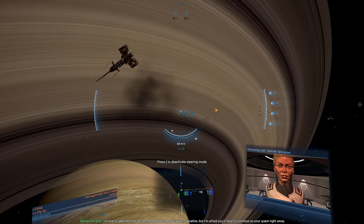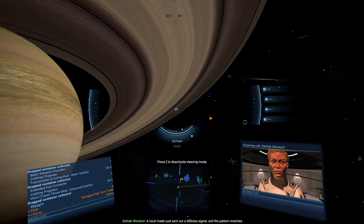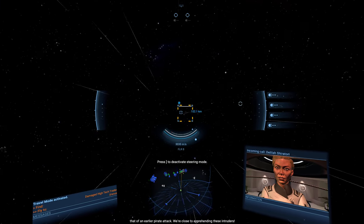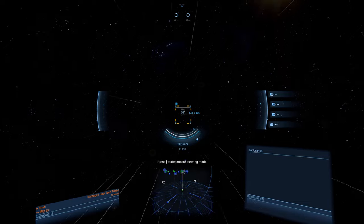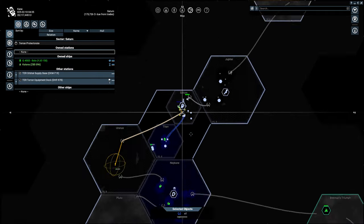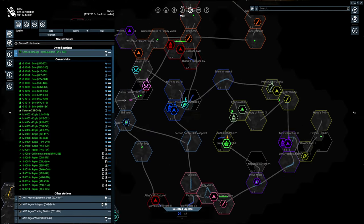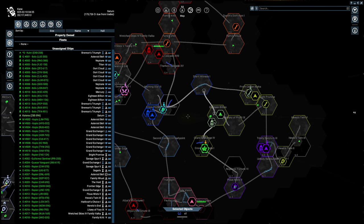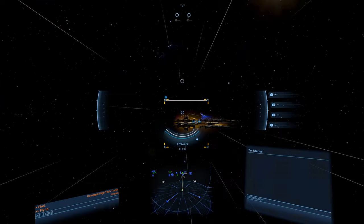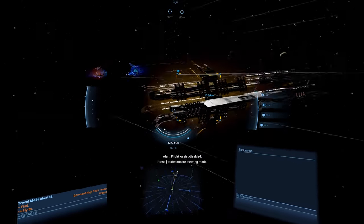'I'd love to take the time to commend you for your bravery, Operative, but I'm afraid you'll have to continue on your quest right away. A local trader just sent out a distress signal, and the pattern matches that of an earlier pirate attack.' Let's go over and check it out. We're close to preventing these intruders. Damaged high-tech trader. So we're going to Uranus — we have to search in this area. I got a bunch more scouts. I'll probably lose some over time but they're up here now. Because I killed those guys in their space, I got the cop reward there.